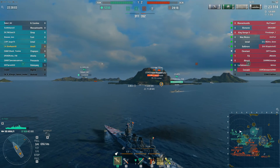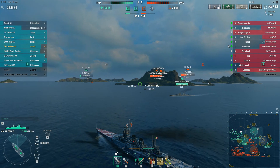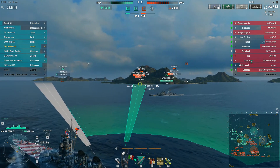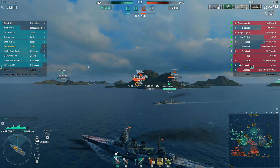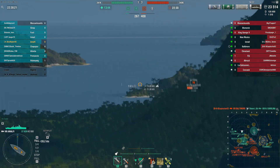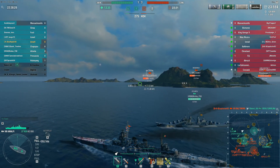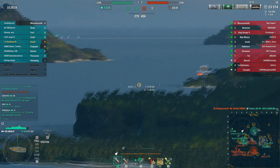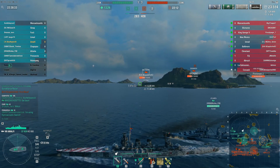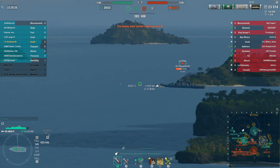This North Carolina in the middle of the board is getting his face kicked in by basically the entire enemy team. If you look at the minimap, you can see the entire enemy team is basically lemming training due west. The Baltimore and the Cossack are in the middle of the map — they've left A completely. And yet bizarrely the ships we had that went to A are all dead or not on the cap circle. This game is not going to go well for our team. At the moment it looks salvageable — we're up a cap, down two ships.